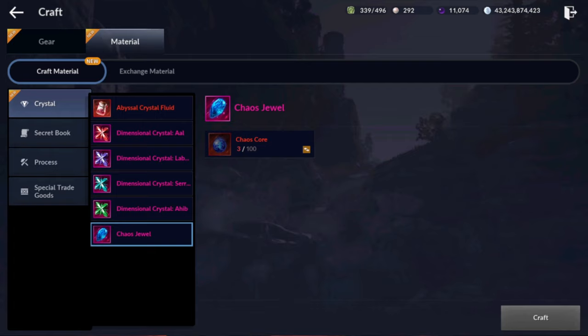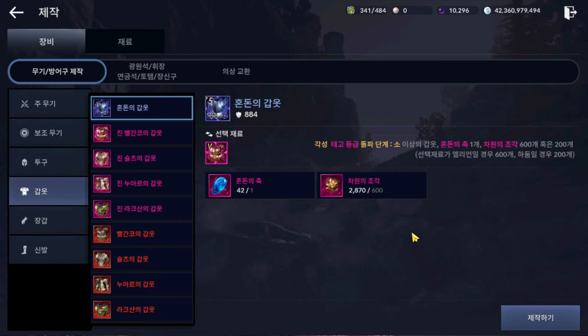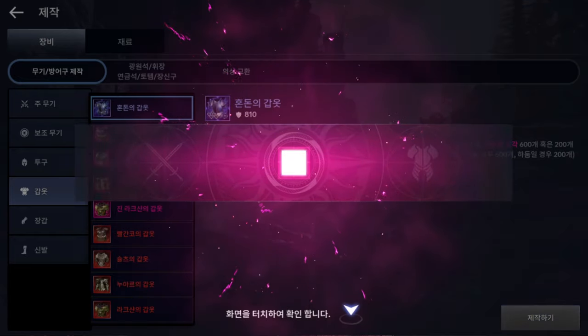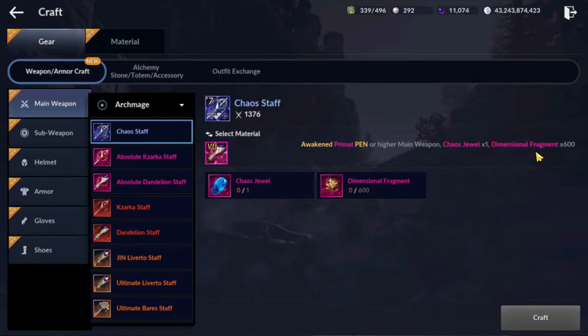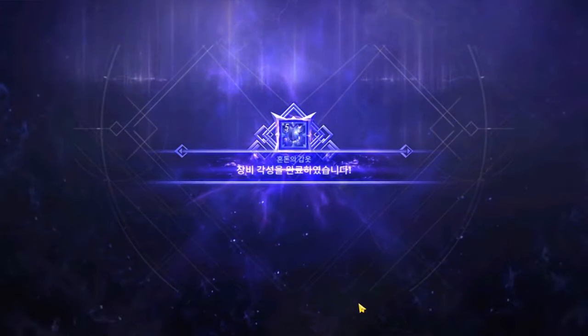Just the basics: you need 100 Chaos cores to make 1 Chaos Jewel. You will need to have your Awakened Primal Pen or higher gear, 1 Chaos Jewel, and 600 Dimensional Fragments. So as a total, you will need 3600 Dimfrags for a full Chaos set. After that, you'll need more Dimfrags to Enchant.